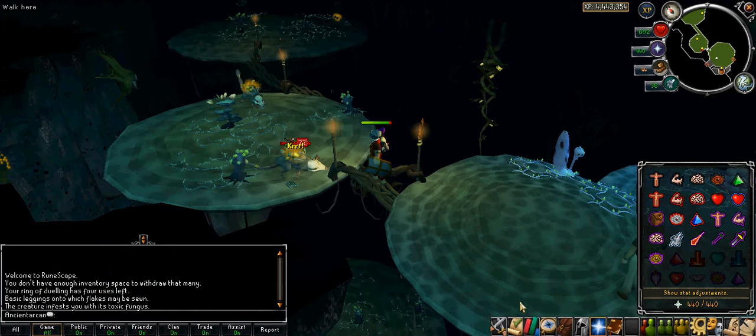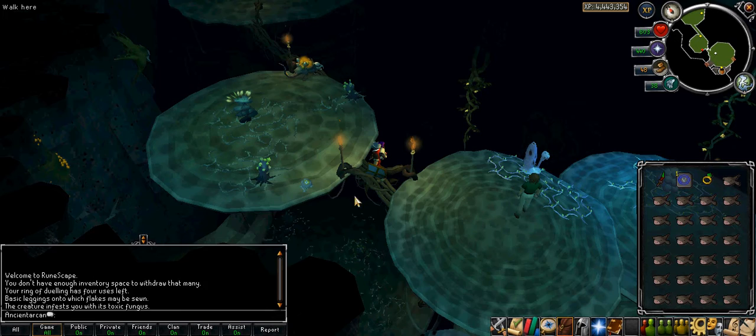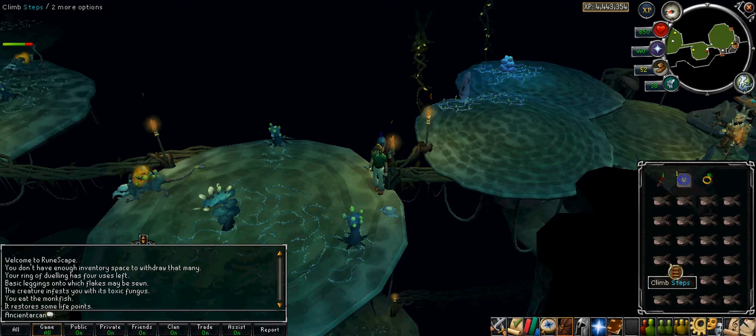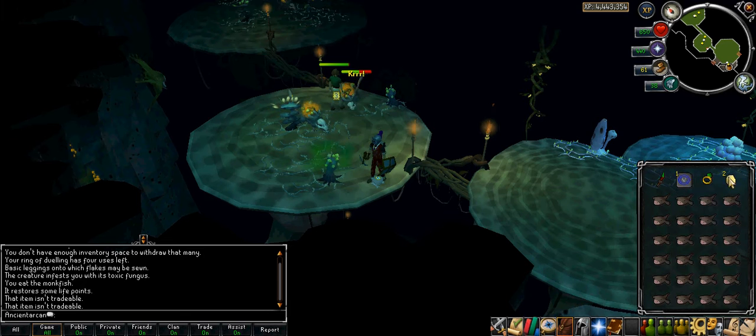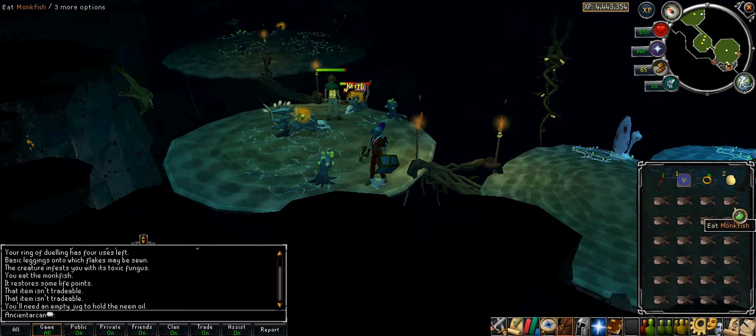If you're attacking higher level guys I'm guessing you want to have protect or melee prayer on. There's a new item — a neem droop. What is this? Is it tradable? This item isn't tradable. What happens if I squish one? So it's something. Let's see how much runes they drop here.